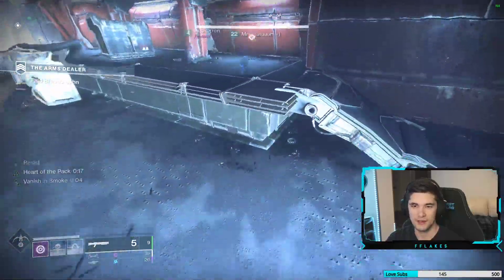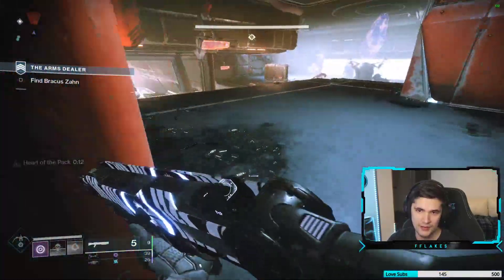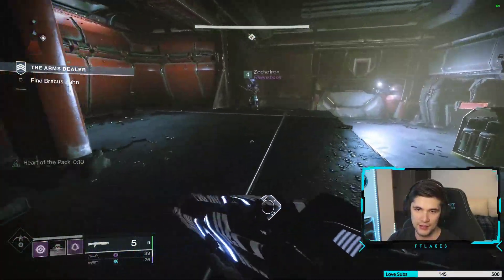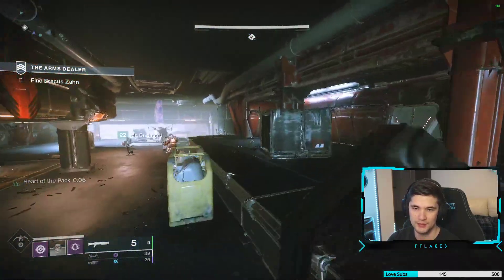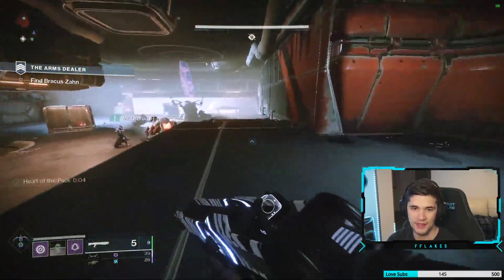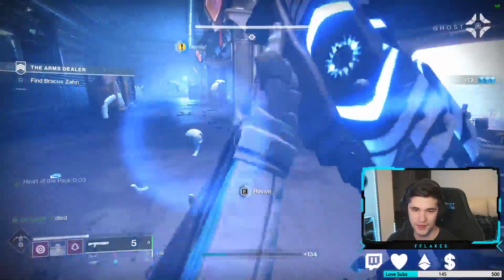A nice thing about this is you could save two smokes — probably one for yourself to go get a res with the resistance in a GM. Let's say your teammate goes down and their orb is getting spammed by champions. Then you can go ahead and get them back up.